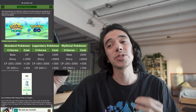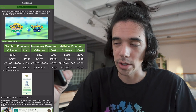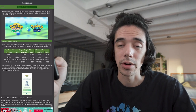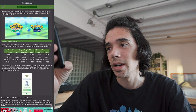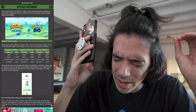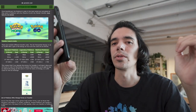That recharge takes a week — an entire week. There are also increased costs for the CP of the legendary, but if you're transferring a shiny it uses up all the energy. For mythicals, the base cost is 2,000 energy plus 8,000, so it costs all your energy to transfer a shiny mythical. It costs 2,000 energy to transfer a regular shiny non-legendary Pokemon. You can also spend coins to recharge faster — one coin for every 10 energy, or 1,000 coins to fully recharge the Go Transporter.